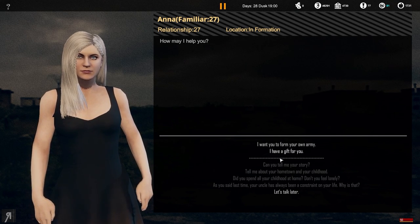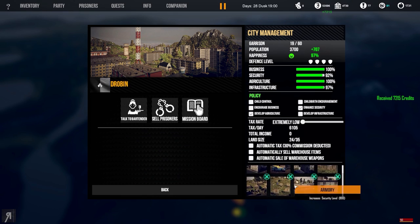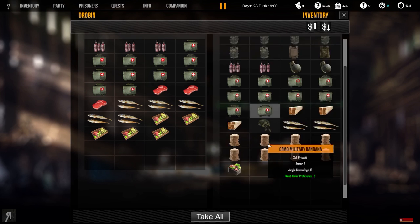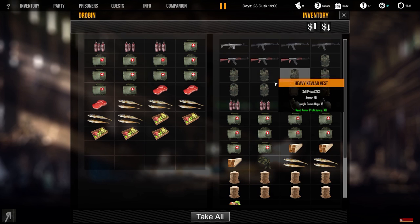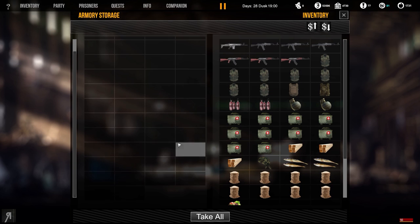Now technically we could ask her to form her own army, but I think it's a good idea for her to stay with us for a little while. Wow, this city is absolutely crazy - look at the happiness rating: 97%! That is amazing. Let's tell this town to automatically sell all the warehouse wares.